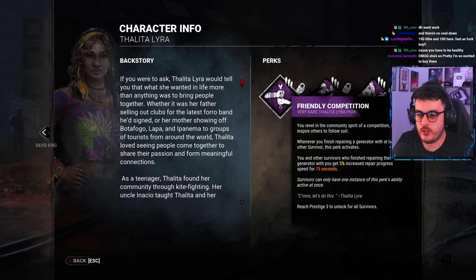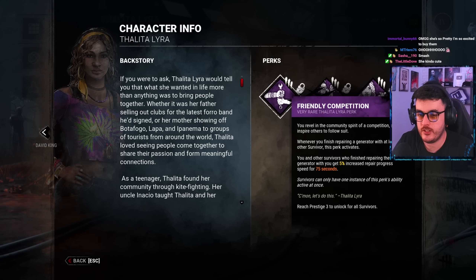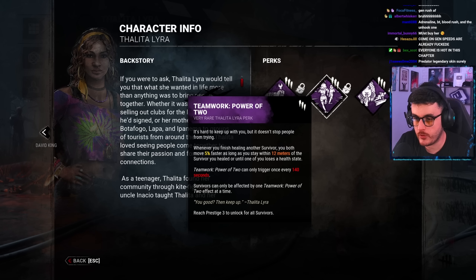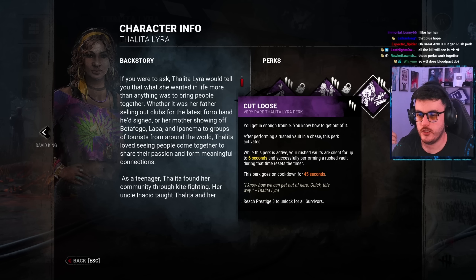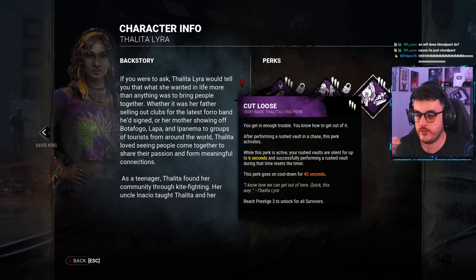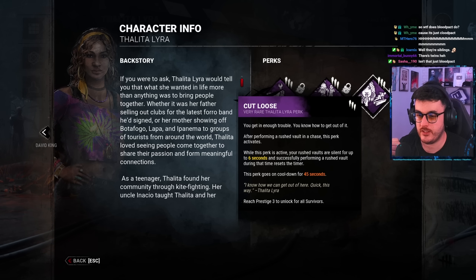Friendly Competition: Whenever you finish repairing a generator with at least one other survivor, this perk activates. You and the other survivor who finished repairing the generator with you get 5% increased repair progress speed for 75 seconds. Power of 2: Whenever you finish healing another survivor, you both move 5% faster as long as you stay within 12 meters of the survivor you healed or until one of you loses a health state. Start Loose: After performing a rush vault in a chase, this perk activates. Your rush vaults are silent for up to 6 seconds and successfully performing a rush vault during that time resets the timer.